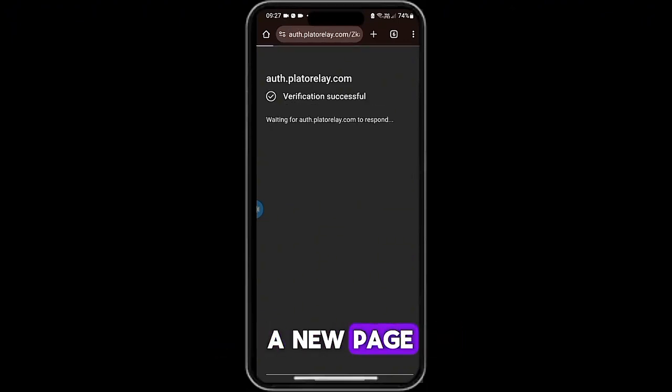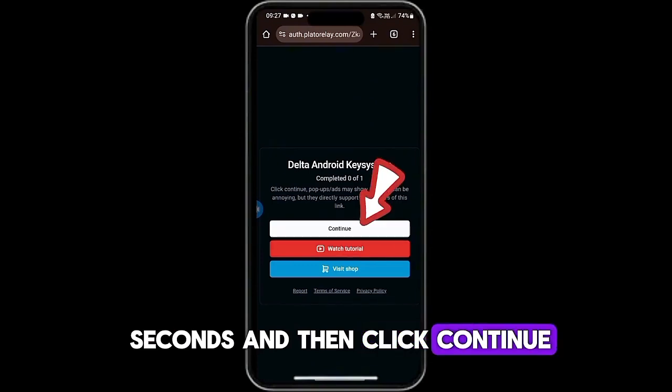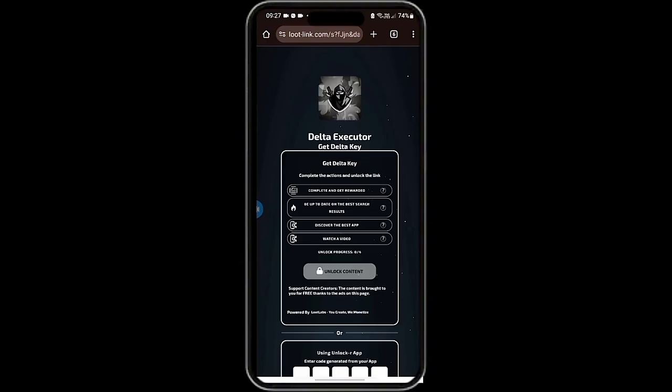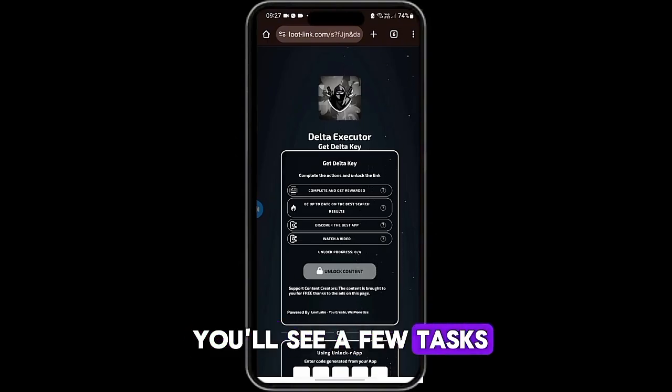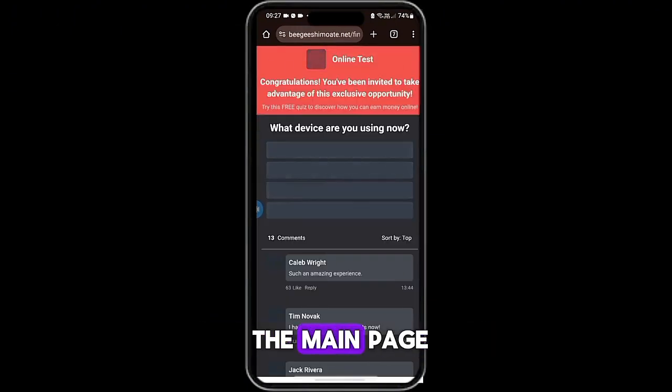You'll be taken to a new page. Wait for the verification to complete. After that, wait five seconds and then click Continue. On the next page, you'll see a few tasks. Simply click on each one in order, one by one. Stay on each task page for just a second, then return to the main page.